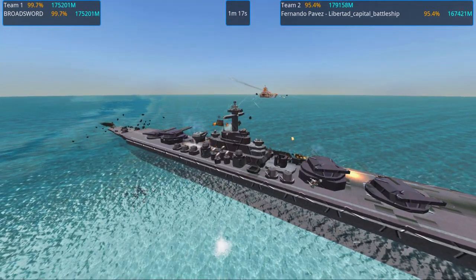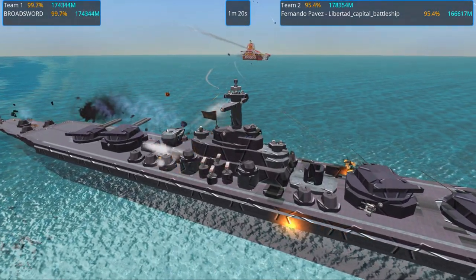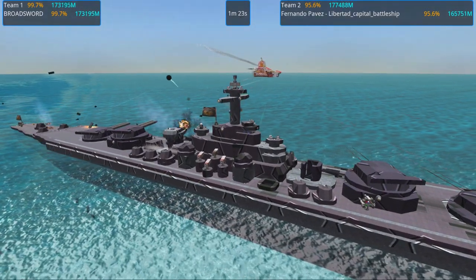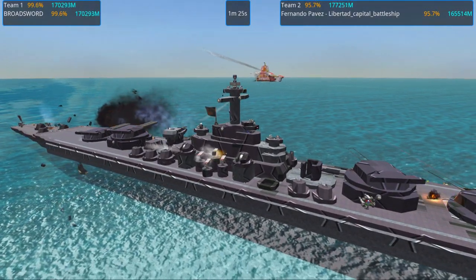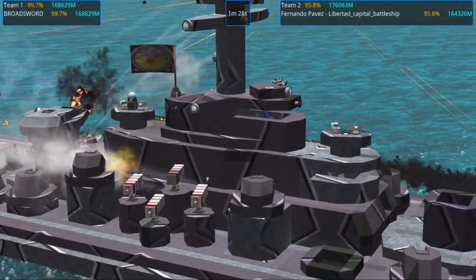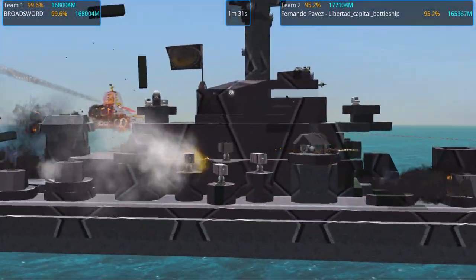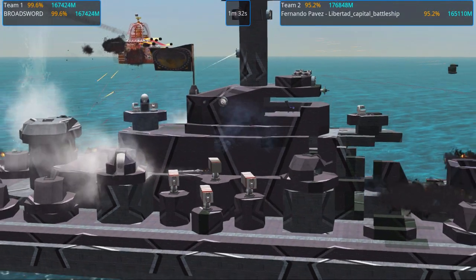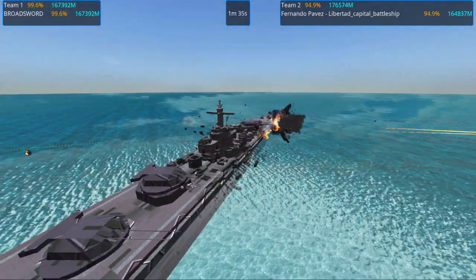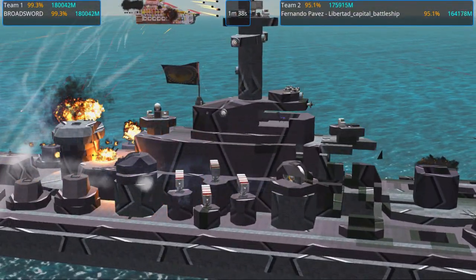Let's stand around here for the more classical battleship view. Fernando Pavés is down to 95% and the broadsword is still at 99% — it's zero-powering for sure. I don't think these missiles have a failsafe — they're shooting itself. They're kind of weak probably, but anyways.